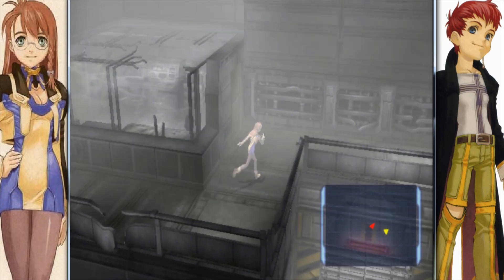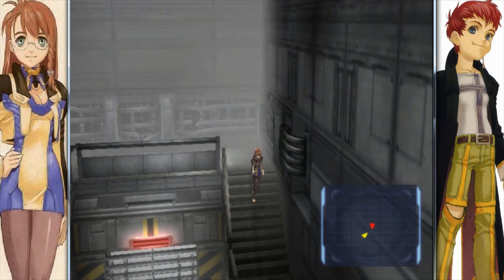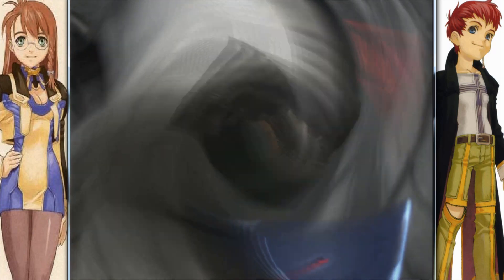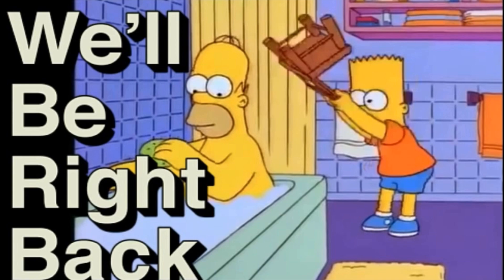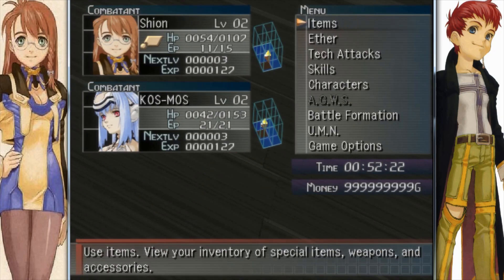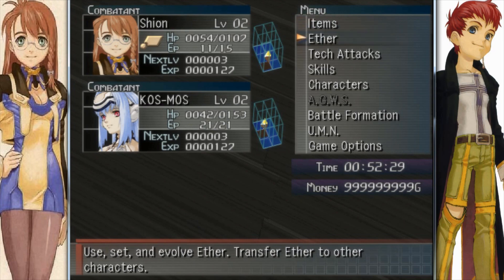I think we have one more — oh, not random encounter. You could call them real-time battles since the enemies are right in your face. Alright viewers, I took care of those Gnosis enemies off-screen. They also count as G in the battle queue, by the way. They're our first Gnosis type enemies. Ugly bastards, aren't they?